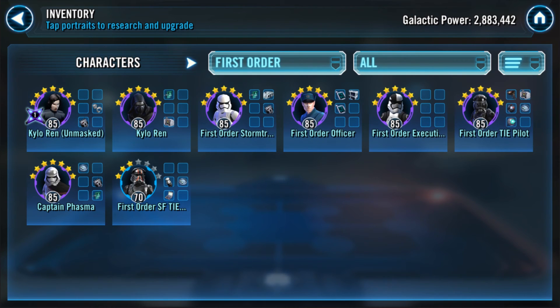In fourth place is First Order. These teams are actually better on defense than First Order in my opinion, but First Order is still a staple top five defensive team for territory wars and grand arena once maxed out. You already have them at seven star gear eight with a zeta on Kylo Ren Unmasked, so they're already a base defensive team. Someone may bring in a big team and beat it, but if they see gear eight and underestimate it, the team's resiliency could cause them to fail.